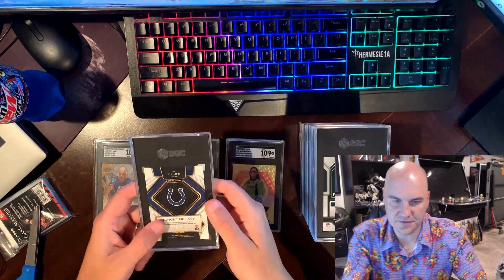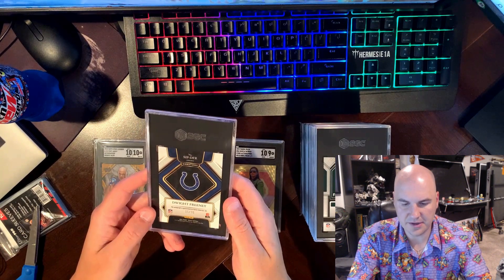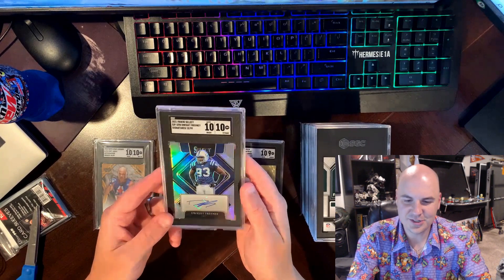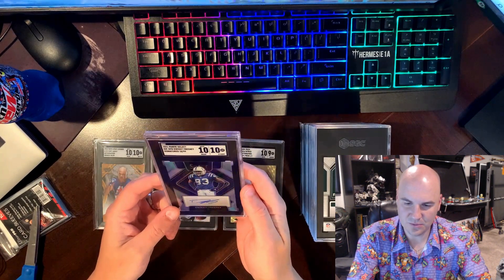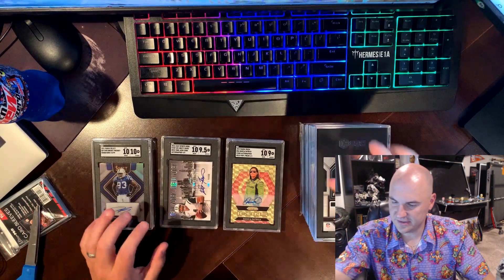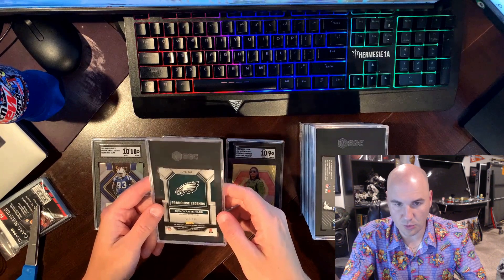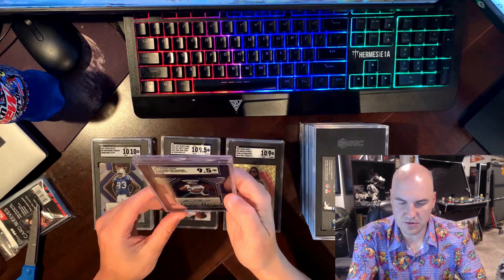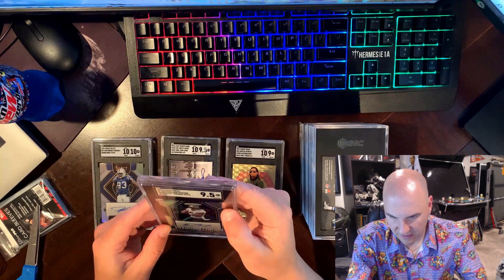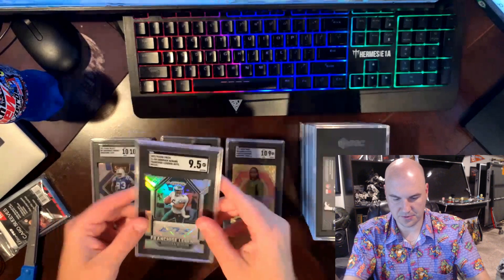Next one is a PC person — I'm a huge Syracuse fan. This is a Dwight Freeney auto numbered to 99. It got a 10/10 — this is not going anywhere, trust me. What a card, look how great that looks. Very excited about that 10. Again, Syracuse fan — this is a McNabb auto that I got at a card show, numbered to 125. It got a 9.5 — not bad. It did look pretty clean, maybe a little bit on a corner, but still a nice looking card for the PC.